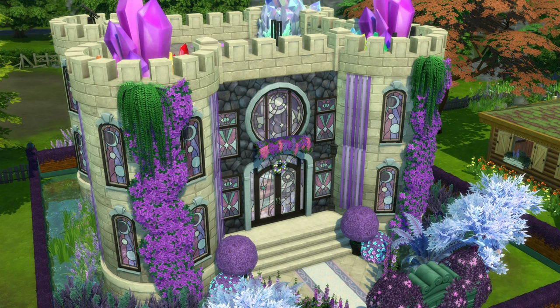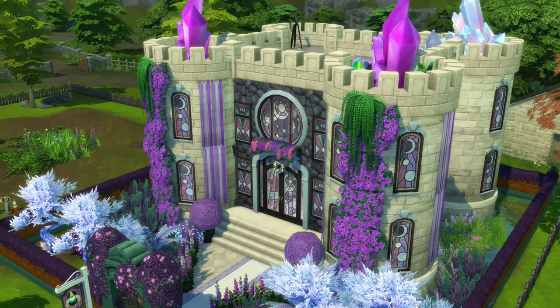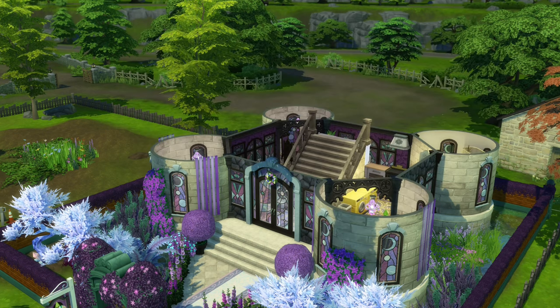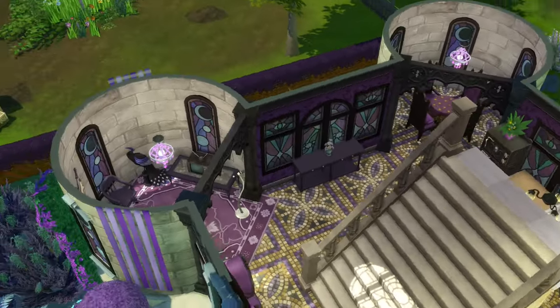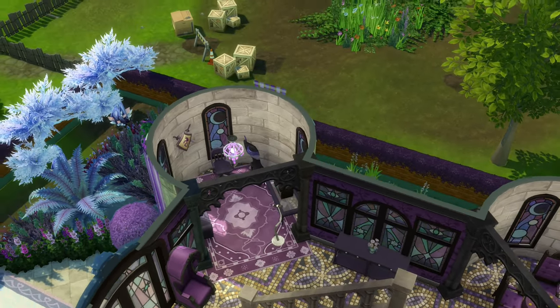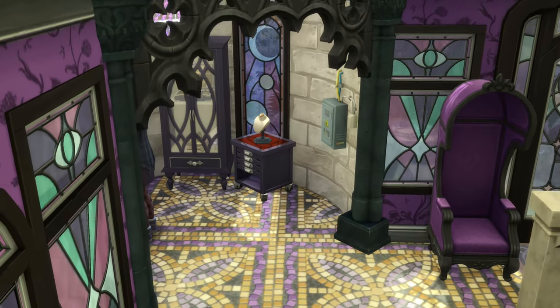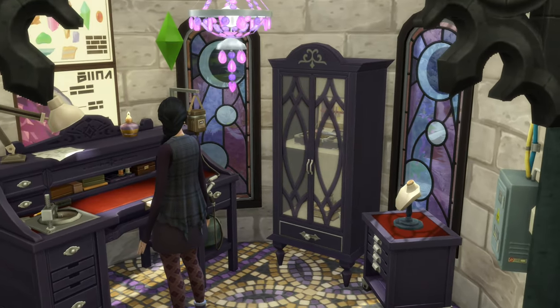We're continuing with Opal, and I have built Opal's castle. This was a little difficult because there's not very much purple in the game, so I went with a stone base and purple accents. I really like how this turned out. We're trying to keep with the gothic, vintage, and storybook theme, but unfortunately most of the crystal creation stuff doesn't fall into that category.